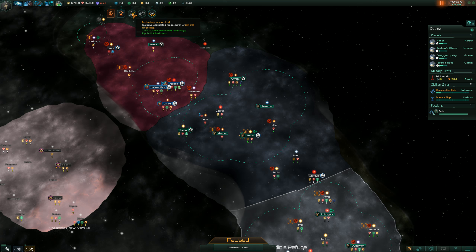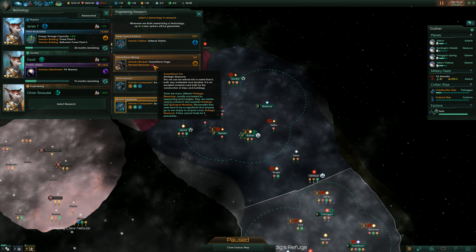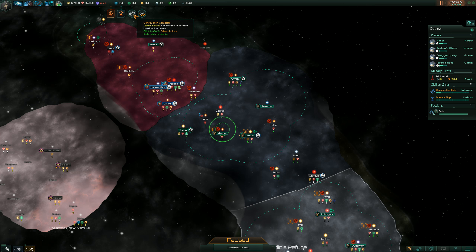I'm feeling like war again. Also we have researched mineral processing, so that's the mineral processing plant. That means we have new engineering research. Another rare strategic resource — the Garanthium ore. We want it. No clue what to do with it, but it's going to be useful.